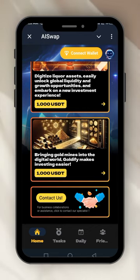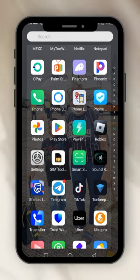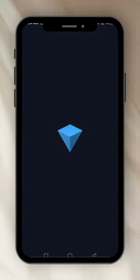This one is called AI Swap, and the very first thing you're seeing on their home page is 'Connect Wallet.' I haven't created a wallet for it yet, so let's go create one. It should be a Ton wallet. Let's go to Ton wallet — I hope you have downloaded your Ton wallet. This is my Ton Keeper, so I'm going to create a wallet for AI Swap.